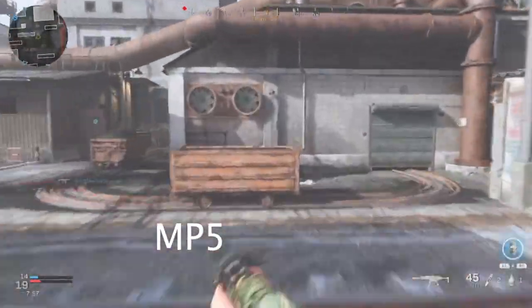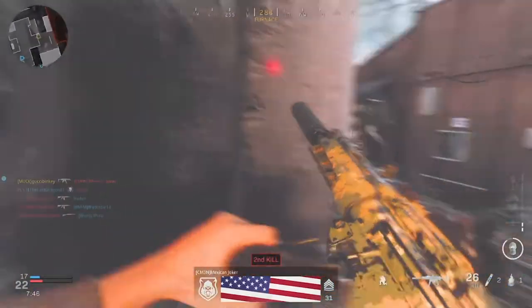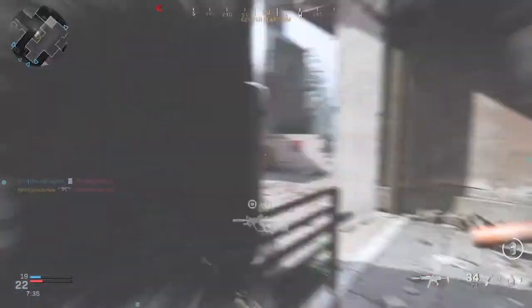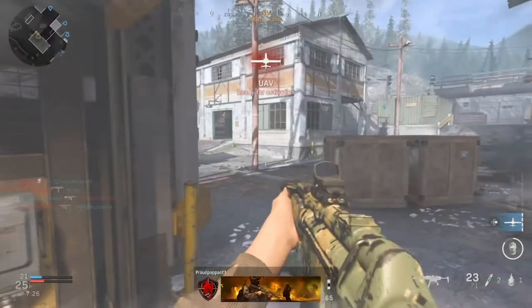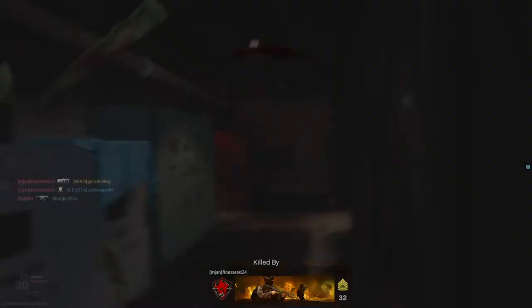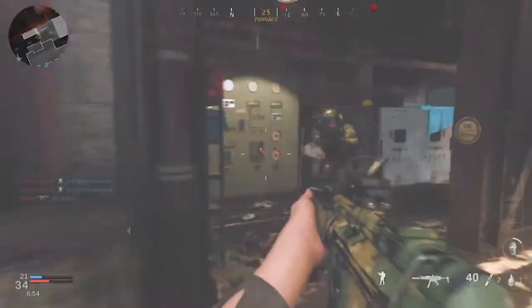The final weapon is the MP5. By far I think it's the easiest to use and the most OP submachine gun. A couple things to consider: I like it a lot with the silencer — specifically the tactical suppressor, which I think is best suited for this gun. It's super good at close range and medium range, and for an SMG it actually has decent range, though you won't be picking people off in Ground War.